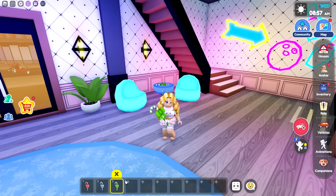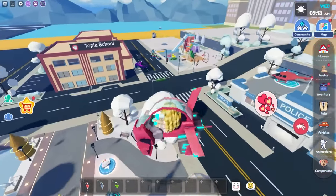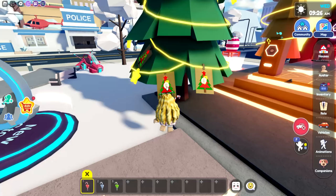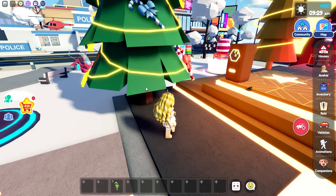Now we have all three candy canes, and we're going to head back down to spawn by the big Christmas tree! Now look for these little cards on the tree, hold your candy cane, and click the card!